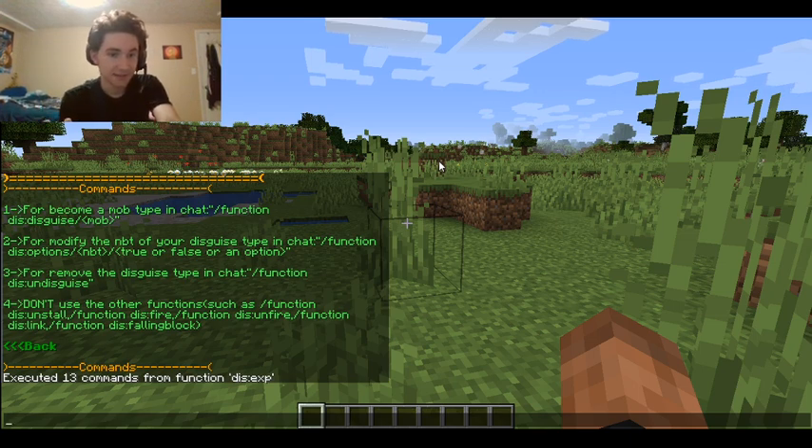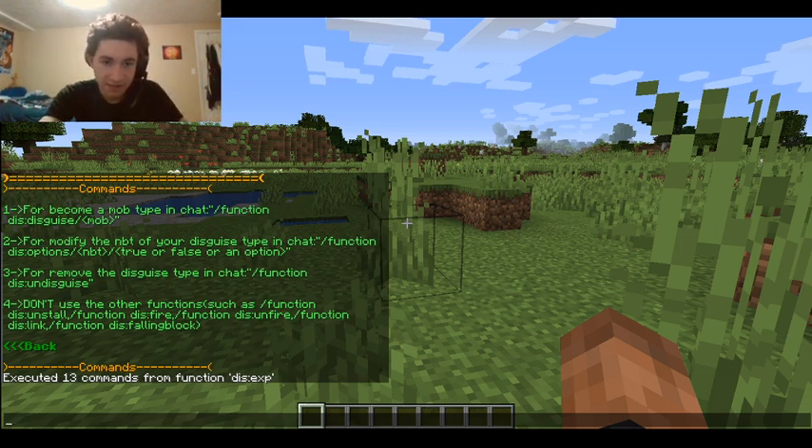So basically it says: to become a mob, type in chat slash function disguise — or dis — colon disguise mob.